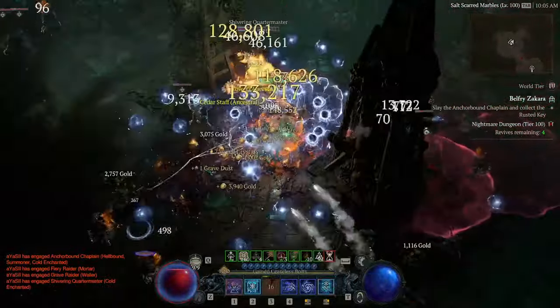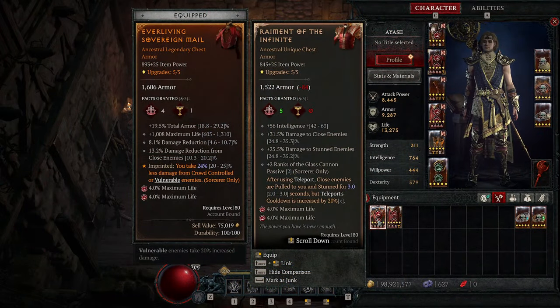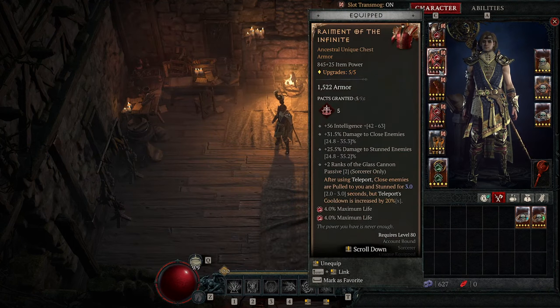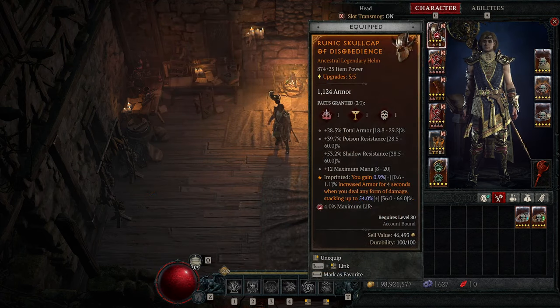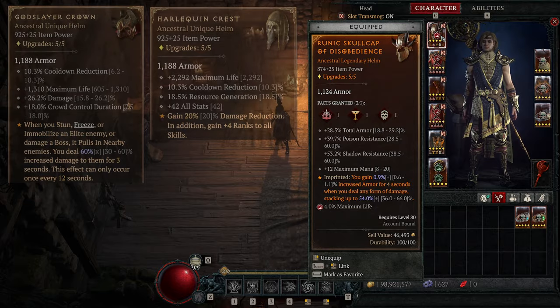I also made a version of this build to go full damage that melts uber bosses including Uber Lilith. It is fairly easy to switch between the two builds by just swapping the chest armor and the pants. We use Raiment of the Infinite for further additive damage and more glass cannon passive. If you got a T-Bow's Wheel that has more than 30% damage boost, use it. Otherwise, using a plus 4 rank ball lightning pants is more damage. I still use Disobedience on helm as I haven't got a God Slayer Crown or Shackles — definitely switch to either of them if you got one.